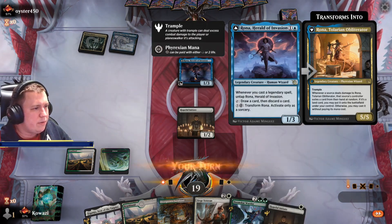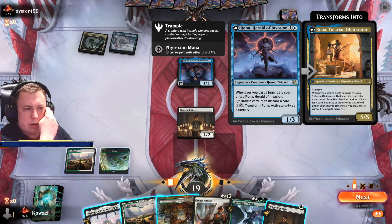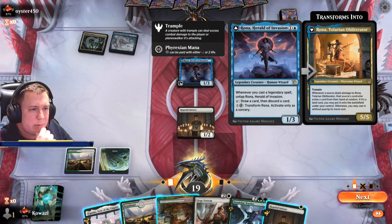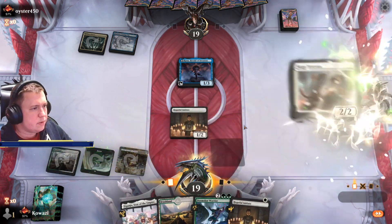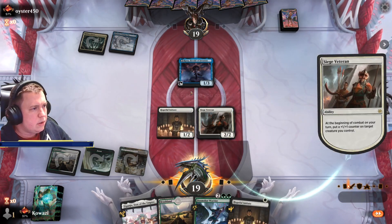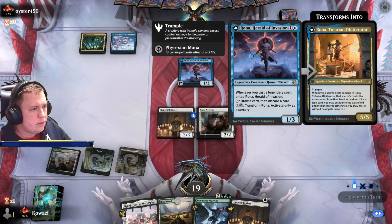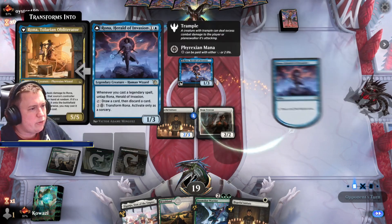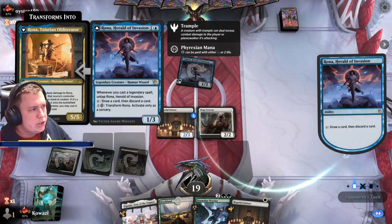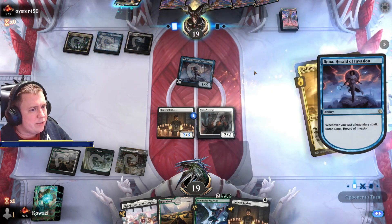Rona, Herald of Invasion — whenever you cast a legendary spell, untap Rona and draw a card then discard a card. Pay six to transform into a 5/5 that exiles a card from your hand at random whenever it deals damage. Oh my god. It's a legendary Human Wizard — this card is sick. It's a 1/3 for two. Draw a card, discard a card. This is just Esper Legends refreshed.